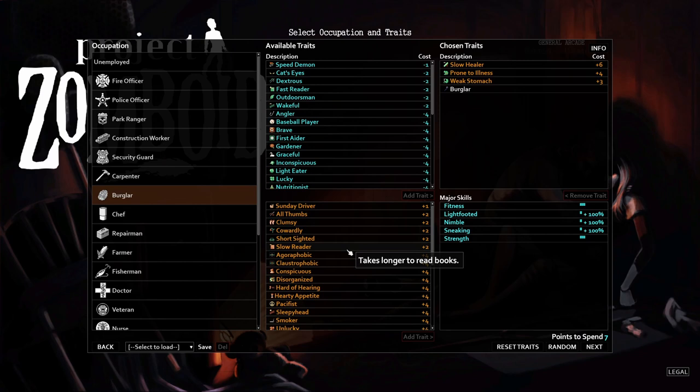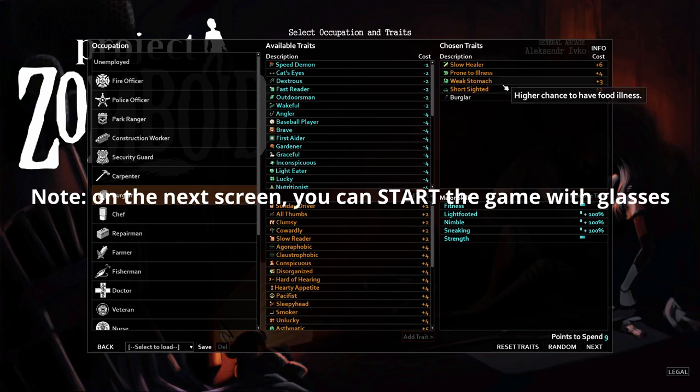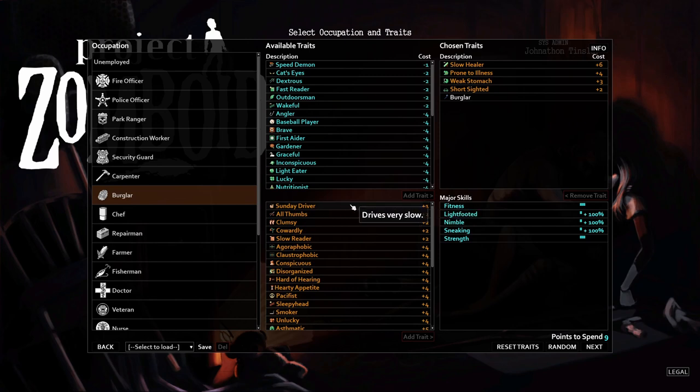'Slow Reader' is only two points but I strongly disagree it's free — it's roughly a 33% increase in reading time, and combined with not having 'Fast Reader,' you're spending up to 66% more time reading books. Reading books is the fastest way to level up skills, so I would never take this as a new player. 'Short-Sighted' is fine if you put glasses on. Do NOT take 'Sunday Driver' — your car runs slower and zombies can catch and pull you through the window.